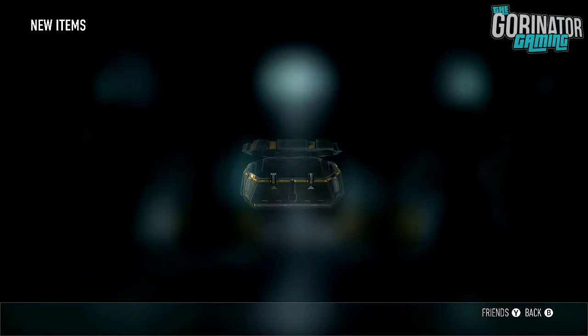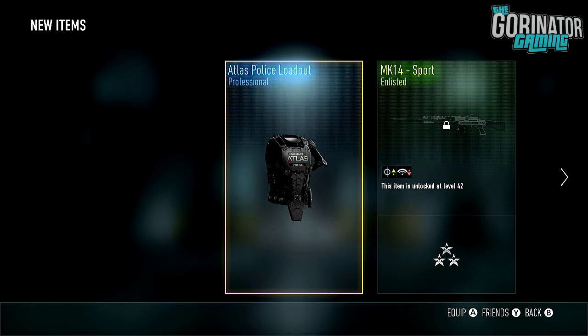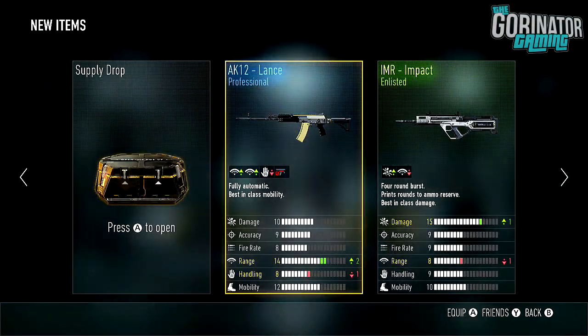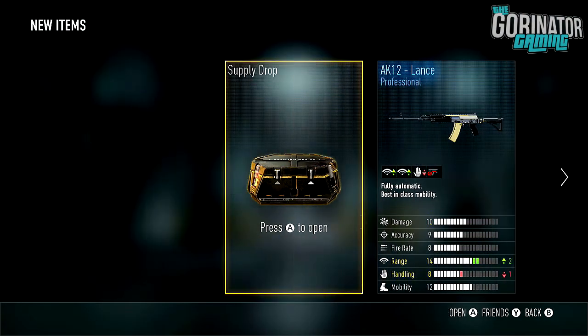Next supply drop — come on, decent elite weapon, please. We did only get one thing but this looks nice — it looks like some proper cool body armor. I think I might actually rock that for now. Yeah, I'm happy with that. Although it is still not a decent elite weapon, guys. Eventually I'm just gonna give up — I guess that's when Black Ops 3 comes out and I'm just like, yeah, I'm done, game. You didn't give me anything. Hopefully it will give me a decent elite weapon by then.